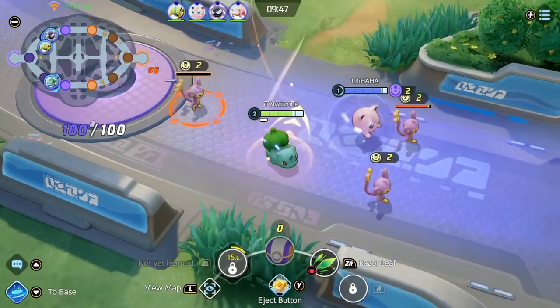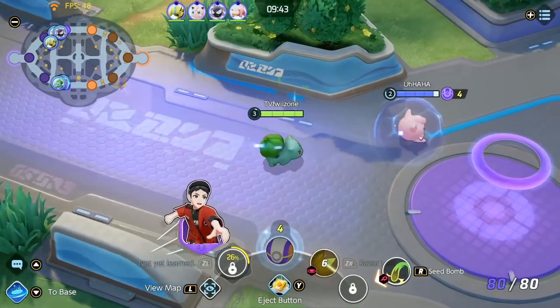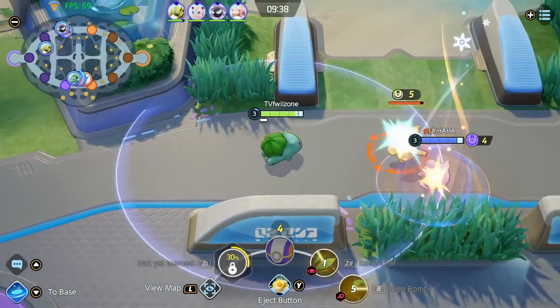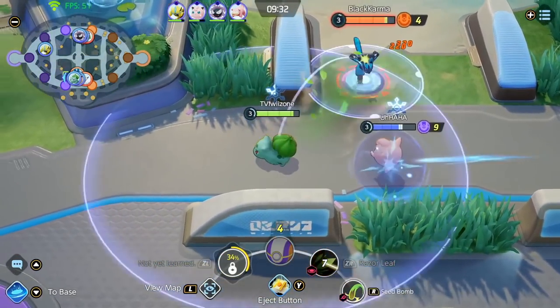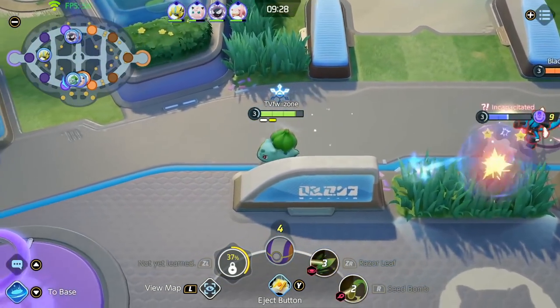Here's a little trick you can do — you can actually hit both the Mankeys with your Razor Leaf if you just position it correctly. Now you're level 3 and ready to contest the Altaria mid. We actually secured it with the Jigglypuff auto, which is pretty good. Now we're taking a trade here, but it's not really optimal since we already got the Altaria.